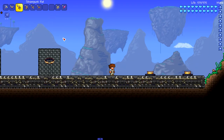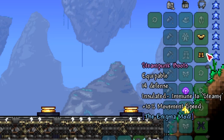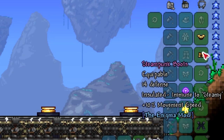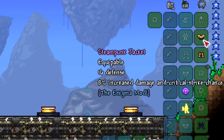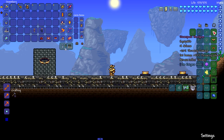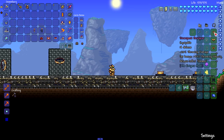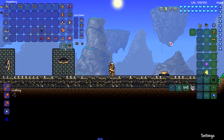Let's check out the armor you can craft here - the Steampunk Set. Starting with the chest plate and boots: the boots give 14 defense, immunity to 'steamy' debuff, and plus 10% movement speed. The chest plate gives 16 defense and 8% increased damage and critical strike chance. Then we've got three helmets - the head gear gives 14 defense, and depending on what helmet you're wearing you get a different set bonus, which is really nice.